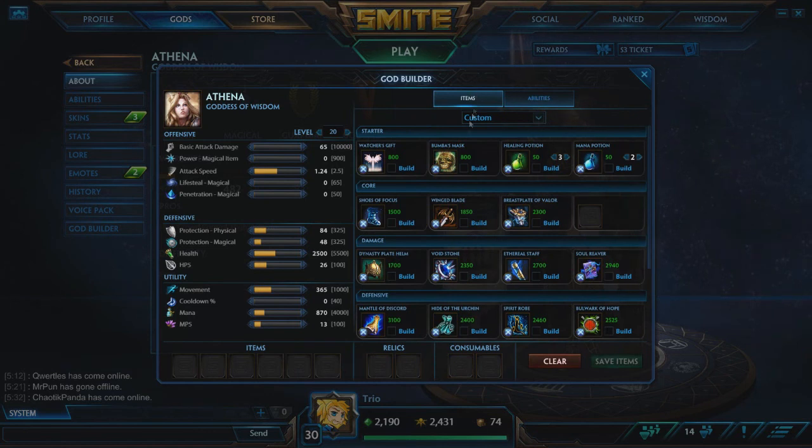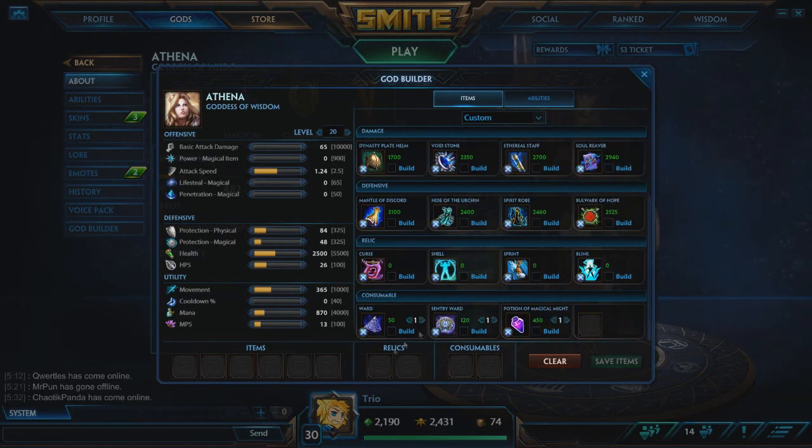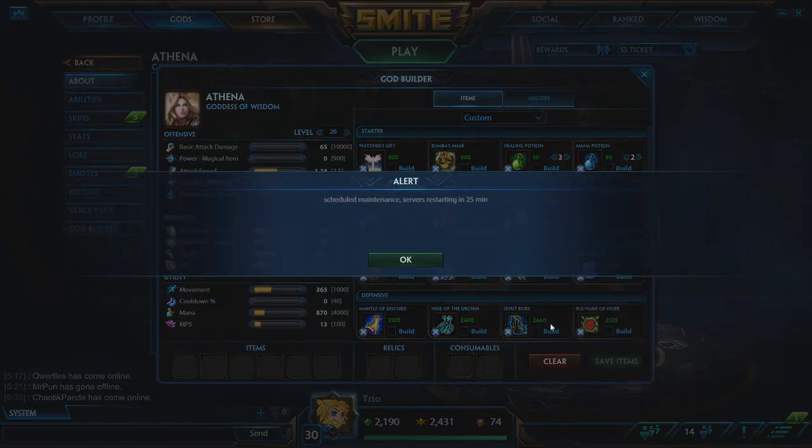Looking at your items, you're obviously going to be taking Bumper's Mask — that's standard on junglers. It helps you with sustain and allows you to share camps with your mid laner, which is the most important part. And I like to take a power pot just to help with Athena's clear.